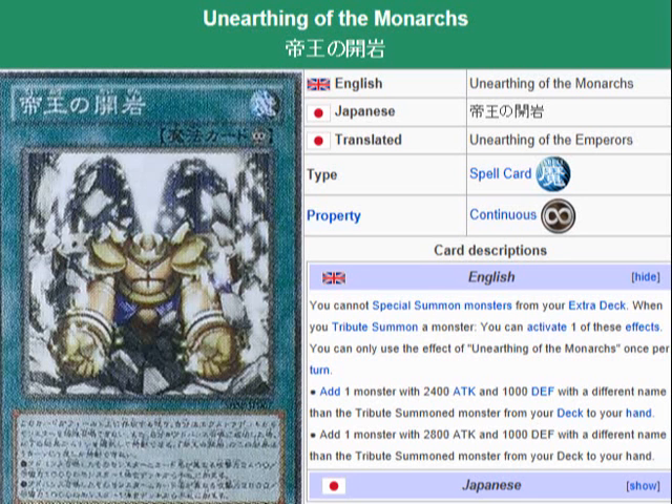This pretty much lets you search for any Monarch, basically. Any Monarch. They're introducing new Monarchs that have 2800 attack and 1000 defense.